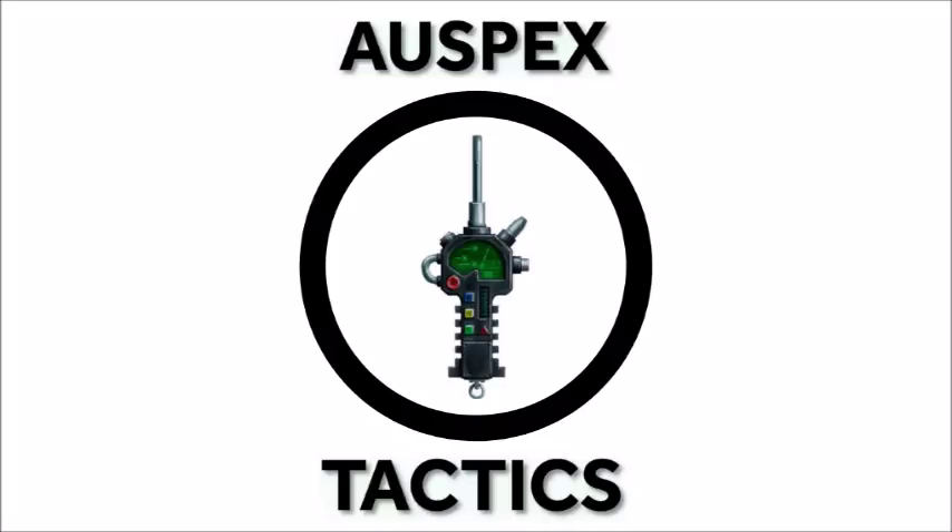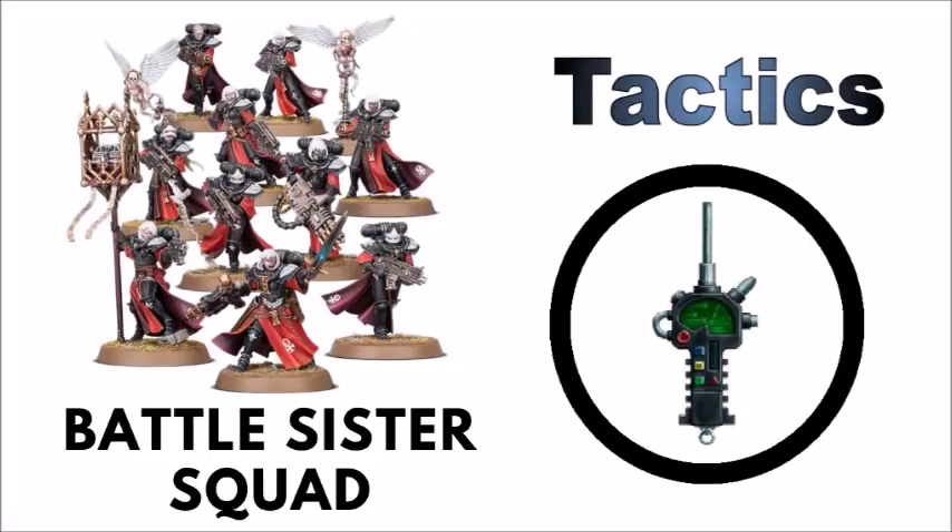We've recently been going through the Sisters of Battle codex unit by unit and datasheet by datasheet, and today it's time for the core of the codex itself, the Battle Sister Squad. In this video we'll be taking a look at their datasheet, any obvious buffs, combos or synergies on the tabletop, and how I would personally run them at the moment in games of 40k.